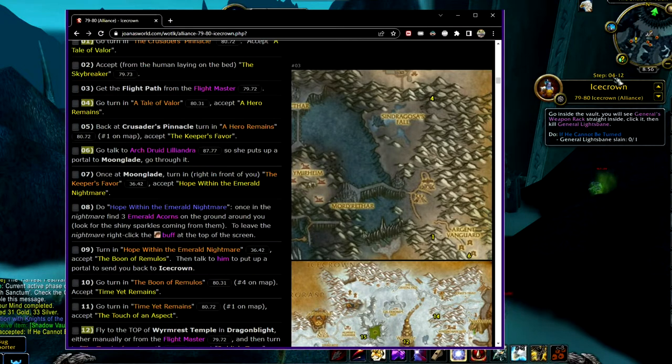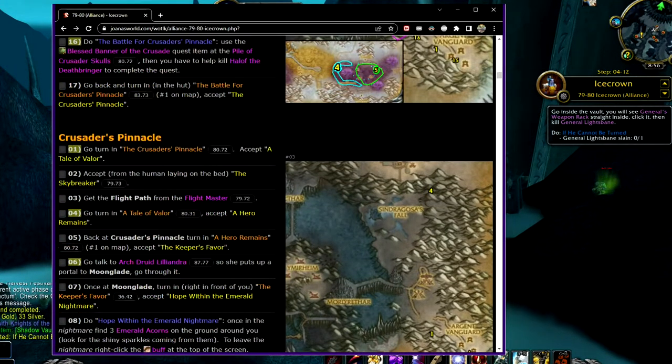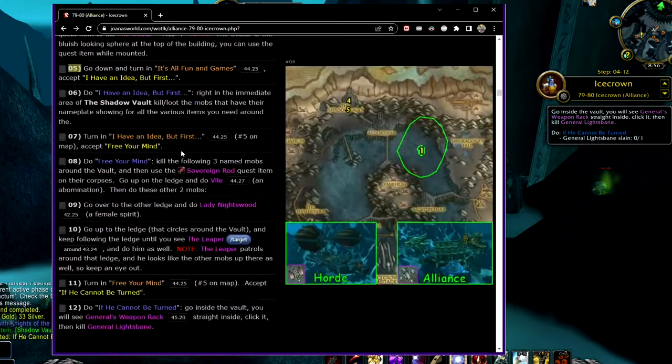The first number is the step — so this is step 4-12. You find the image number, and the images have numbers now. So this is image 3, this is image 4, and then step number 12. This is the same step we're on in the in-game add-on right now. I was able to find it really quickly with the web guides.